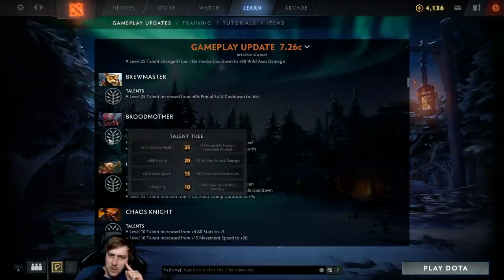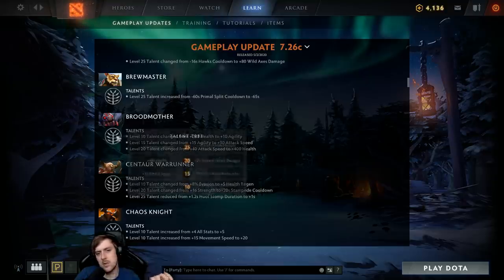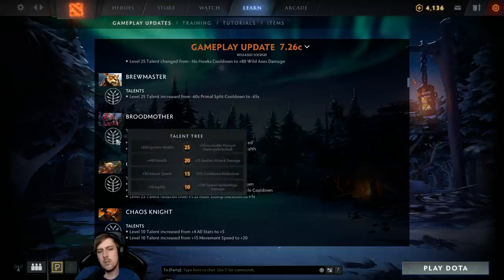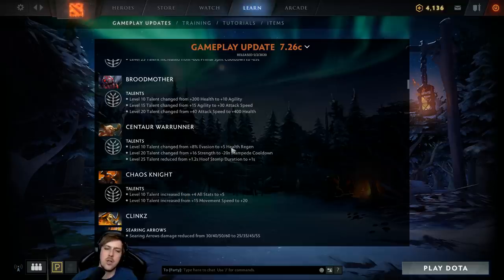Broodmother is getting some movement — HP talent moved to 20, she gets 10 agility at level 10 instead, and the agility talent at 15 becomes attack speed. This could allow you to go DPS on Brood earlier because before at level 10 it was either spiderlings or health, then agility at 15, attack speed at 20. With 10 agility at 10 and 30 attack speed at 15, you could hypothetically transition to a right-click build faster. It's probably still safer to focus on split pushing though.